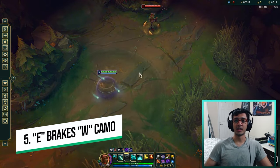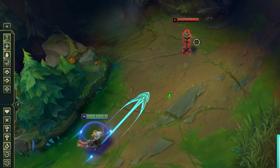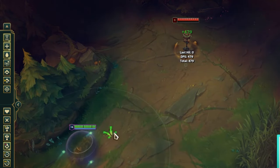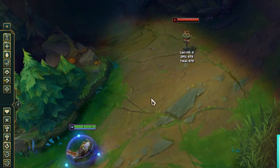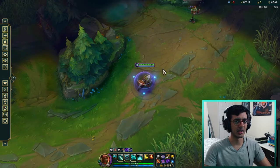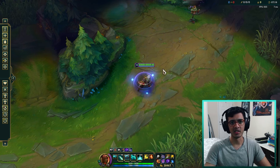Number five is that your E breaks your W's camouflage and ends the move speed you get from your W. So remember only to E when you're in range or you want to engage, or you absolutely know you don't need the move speed. You can also E and then use the W move speed to guarantee that you hit your E because the enemies can't outrun you - there's a useful interaction between E and W to learn.